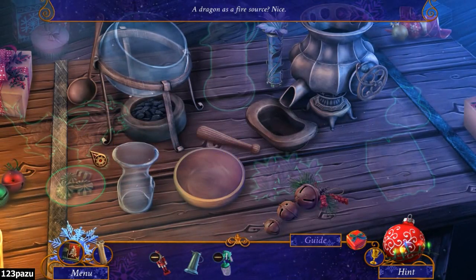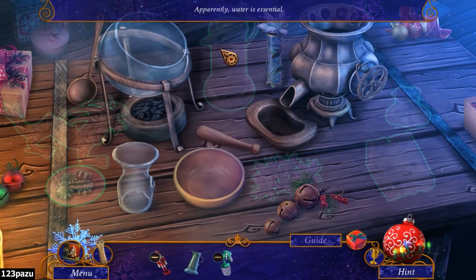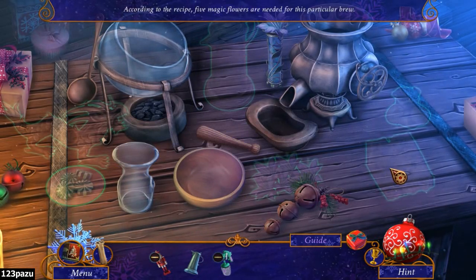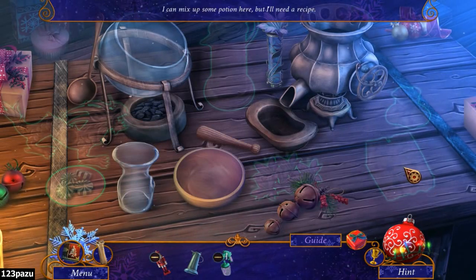A dragon! It's a fire source! Nice, a live dragon? Looks like a baby. A candy. Water is essential, yes. Magic flowers. Cheese - looks like a wedge of cheese. Okay, lots of ingredients.